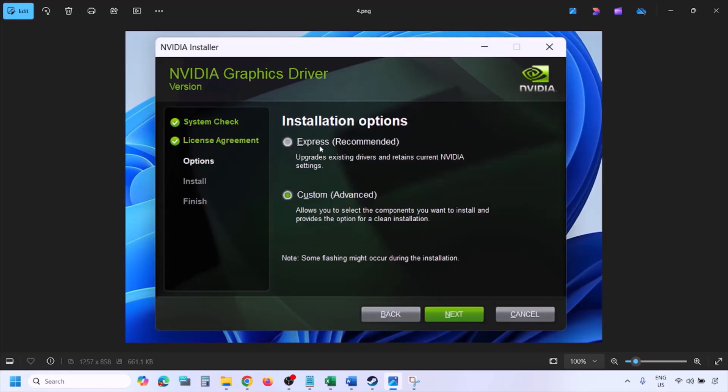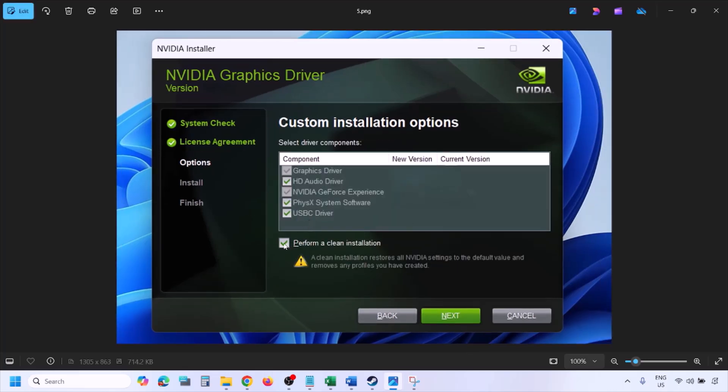Select Custom instead of Express, click Next, and you will see the option to Perform a Clean Installation. Make sure you check that box, then click Next and let the installation complete. Once done, restart your computer and then launch the game.